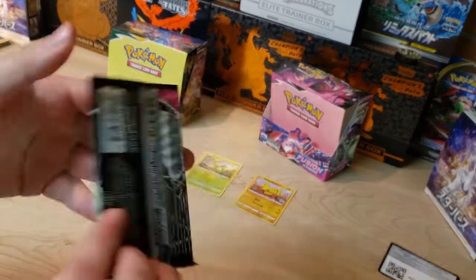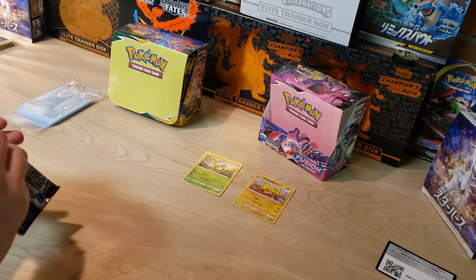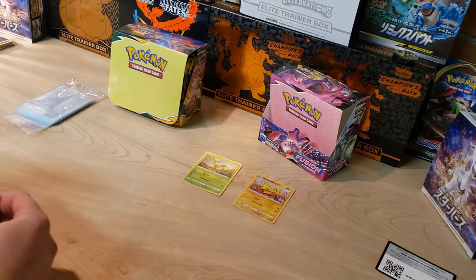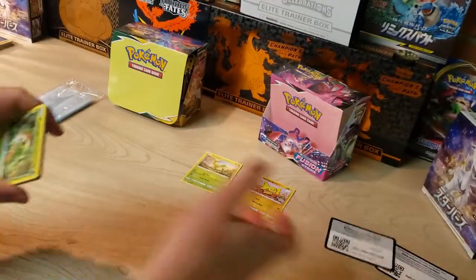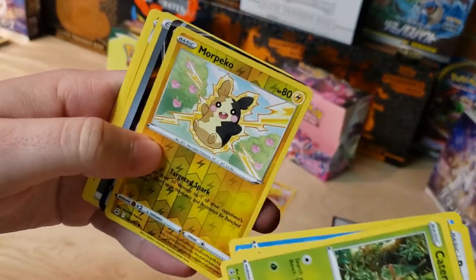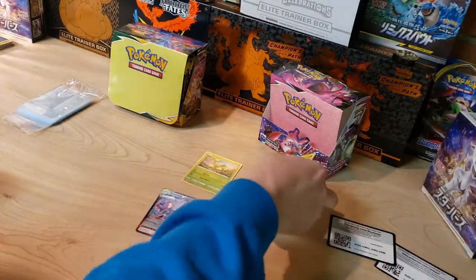Got that Genesect artwork. We did have a pretty crazy pull in the first part of this video for Fusion Strike — definitely go check that out. Starting with some Kanto vibes here with Caterpie. Got Drill Verse, Shinx, Morpeko — and we got a Genesect V! First hit for Fusion Strike, putting it on the board.